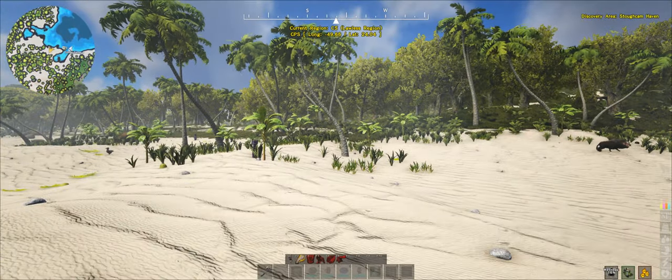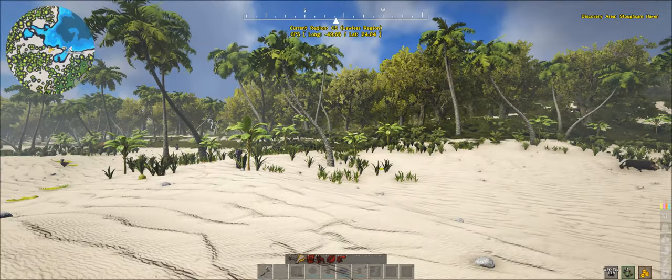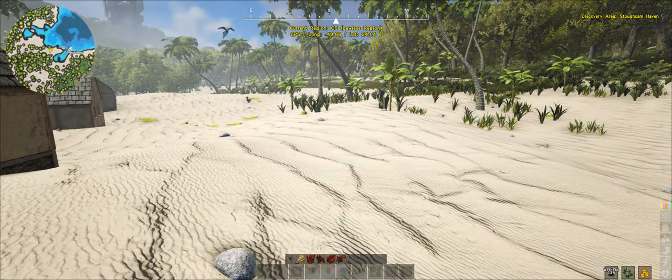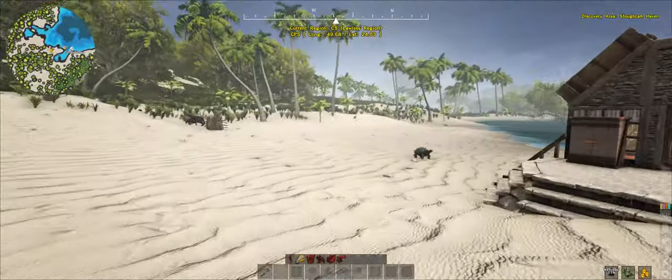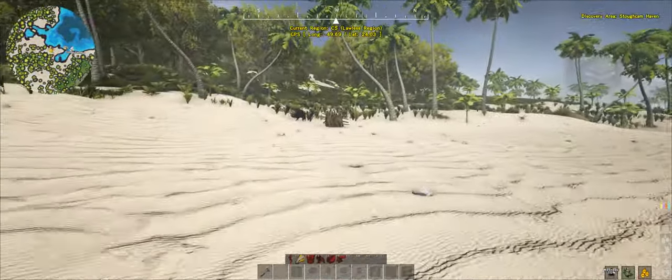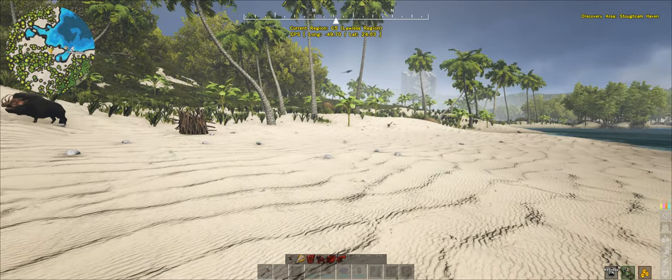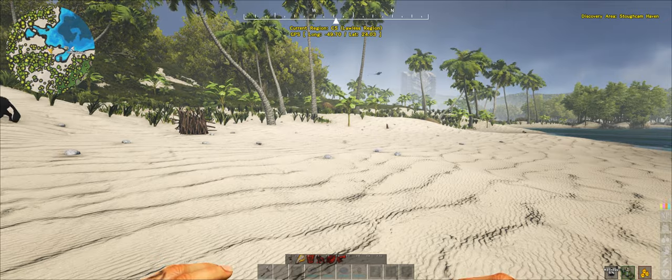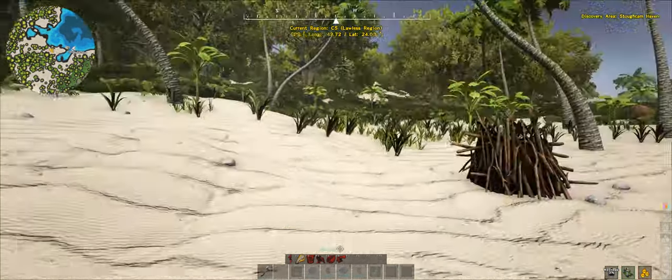Hello and welcome to another episode of Atlas where I'm actually not ready for this episode yet. I've still got a bit of farming to do, I need to get some stone and stuff. But Atlas have added a few things, starting with what looks like a beaver dam, and apparently there's now a cat walking around. That's interesting, I just want to see what the hell this thing is.